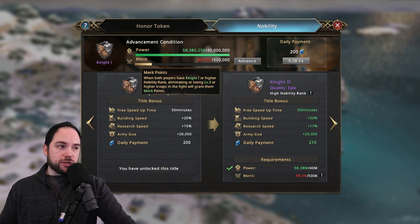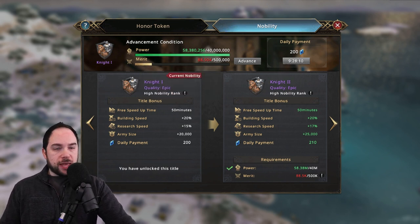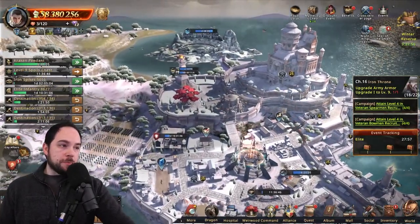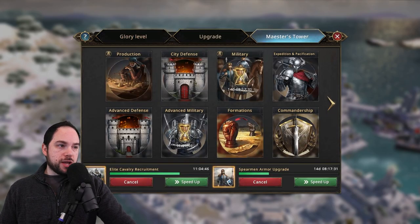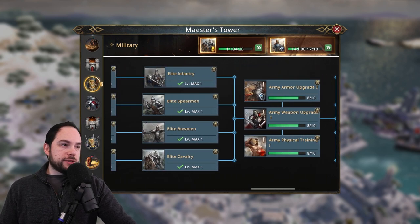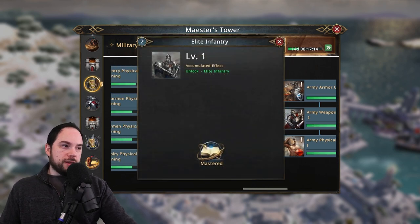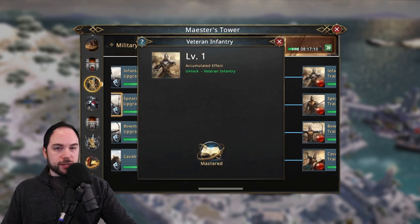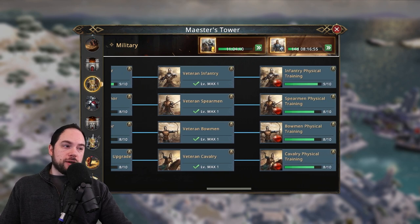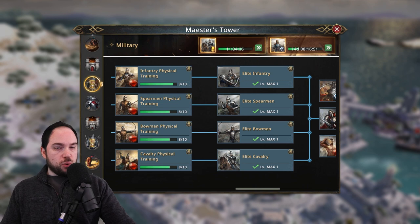Later on, you'll have to battle other players to get merit for further progression. However, in the early game, gaining lots of power gives you the additional benefit of increasing your nobility level and unlocking other buffs. The other thing you want to do as you gain power quickly is to do research to get your T3 troops. These T3 troops are available in the military section — the elite infantry, spearmen, bowmen, and cavalry. Even just getting T2 as quickly as you can is a really nice upgrade. The bowmen are the least important; focus on infantry, cavalry, and spearmen initially.